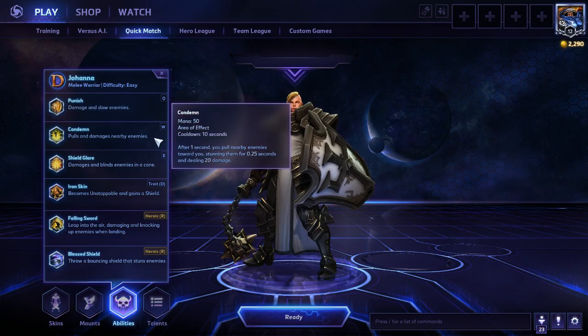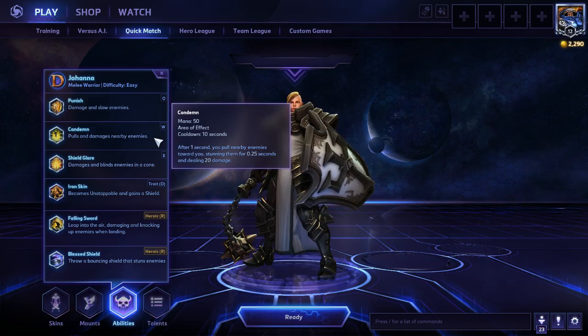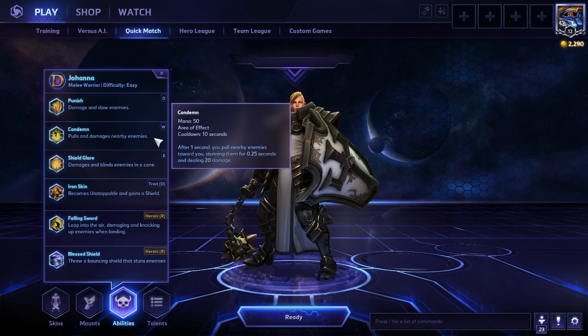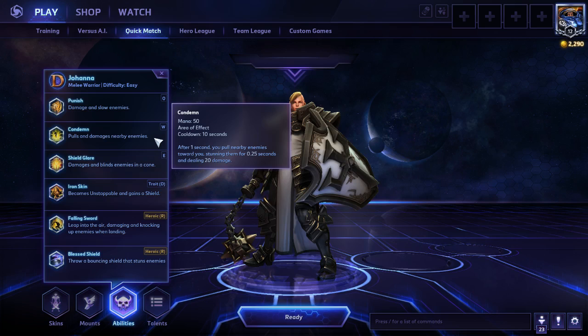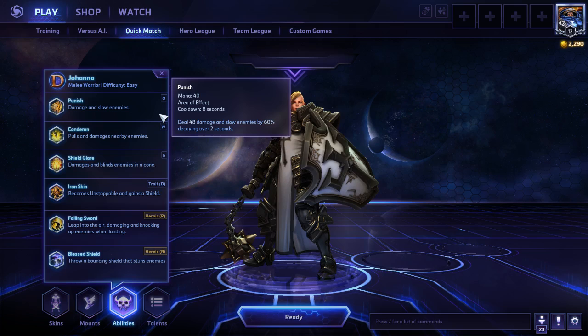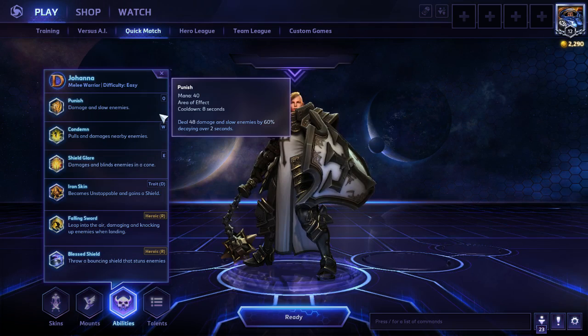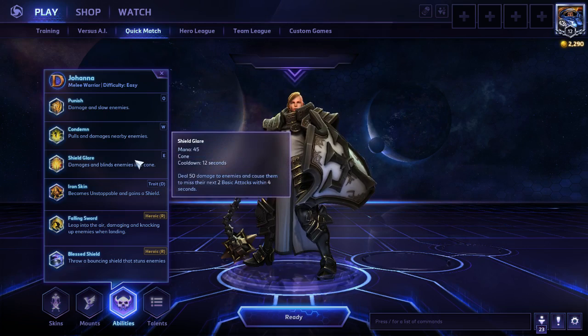Moving on, we have Condemn, which is an awesome ability. When you pop Condemn, you get an AoE around your character. After one second, all enemies within that AoE get yanked towards you, stunned for a quarter of a second and dealt damage. Normally you have teamfights where you're waiting for the tank to initiate, but Johanna just pops Iron Skin, runs in, drops Condemn, yanks like three enemies over, and then punishes them all — they get yanked in, stunned, and slowed. Your team then jumps on them. It's brutal.